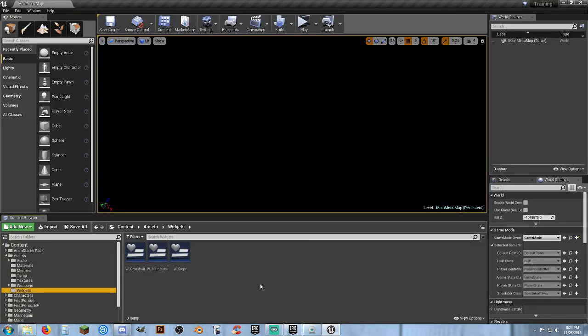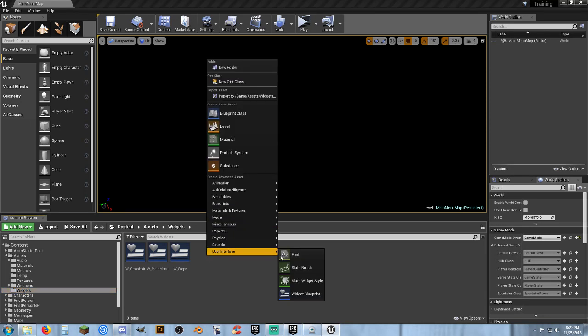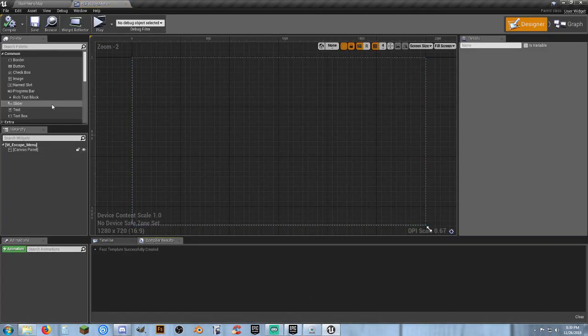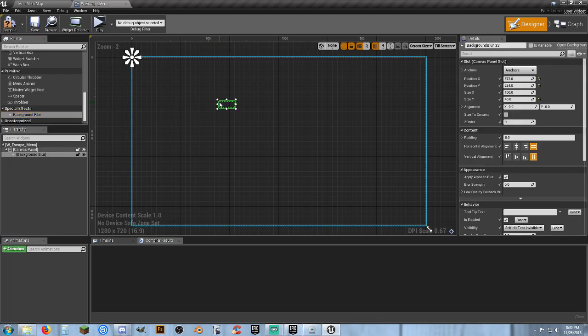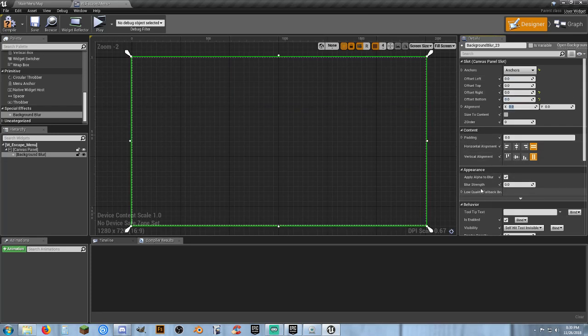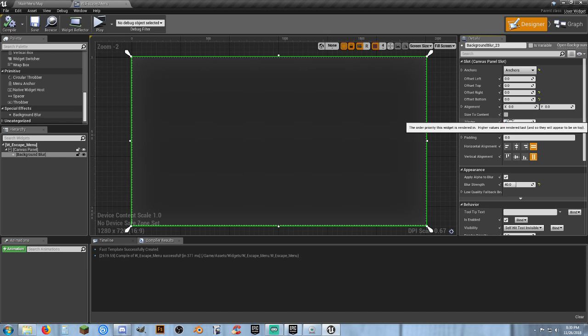Let's go back to our widgets and create another user interface widget blueprint — we'll call it W_Escape_Menu. This time we'll use a special effect — background blur — for our background. Anchor it to full screen, remove the offsets to zero. Set the blur strength to 40 so it blurs everything nicely. Set the Z order to negative five.